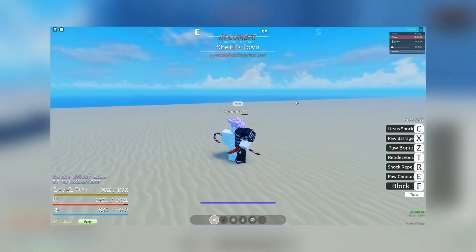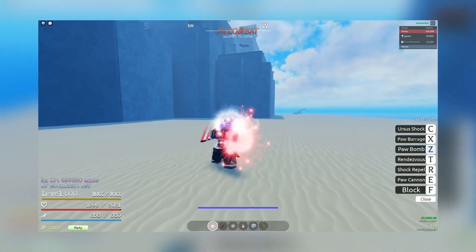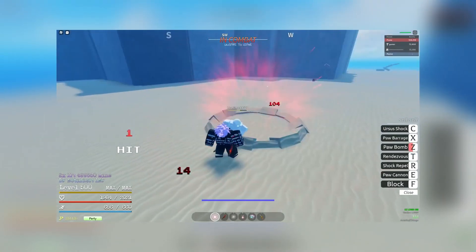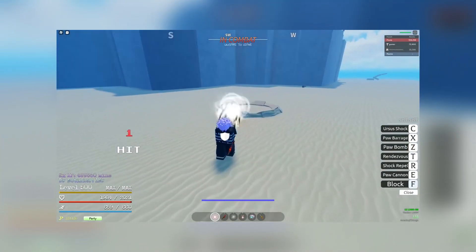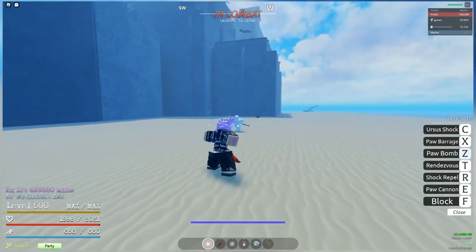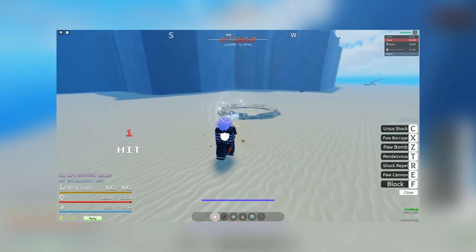The next move is the Paw Bomb, which is the red paw — when his paw goes red. This is basically just a stronger version of the Paw Cannon, except it explodes. It's pretty good. If you can use this through walls, you can hit enemies from behind cover, though if it doesn't go through walls it's kind of hard to hit. Still, you can get in the air and send a Paw Bomb to the ground — pretty good move.